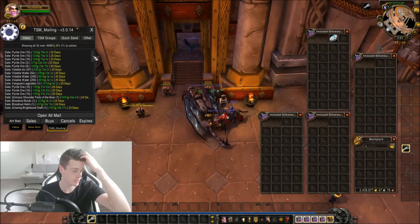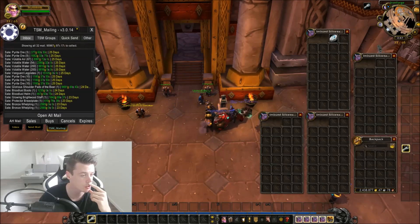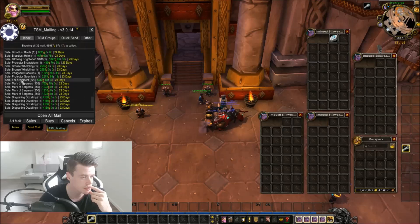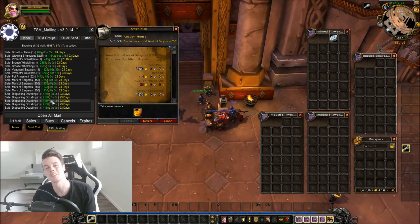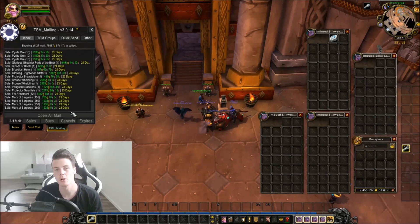This is quite interesting — there's some Volta Water, Vanguard Legs, Glorious Shoulders, Bloodlust. Actually, a decent amount of transmog. Bronze Wellblings. And here you can see the Fel Armaments again and the Marks. And a lot of Disgusting Oozling from the Disgusting Oozling opening video — I actually sold these guys for 4.4k, all of them instantly. So yeah, 300,000 gold roughly.